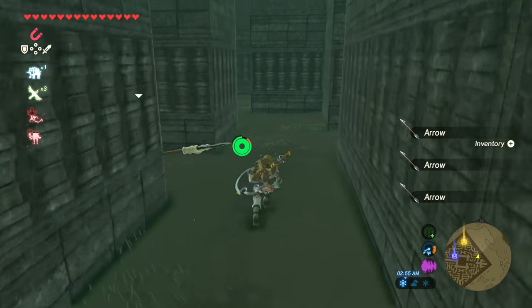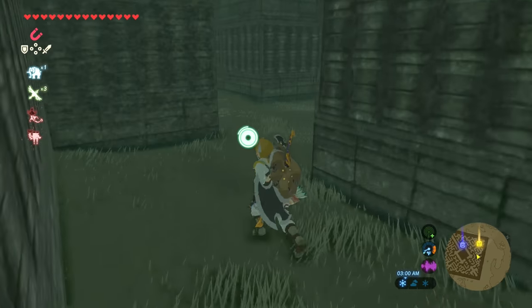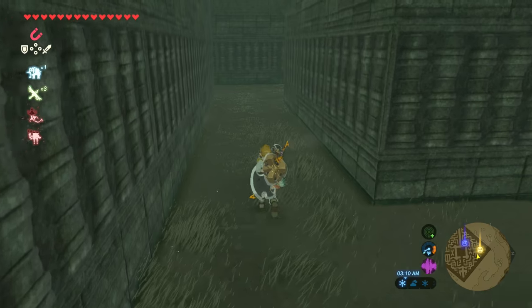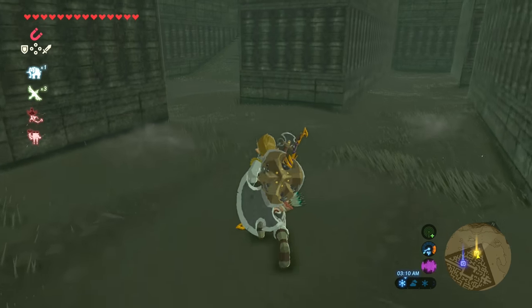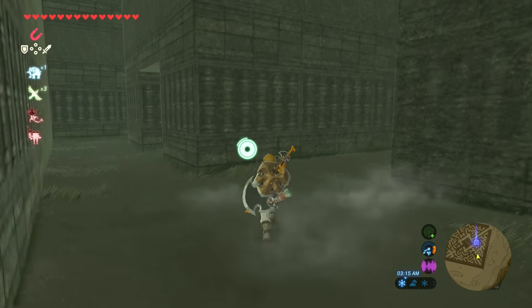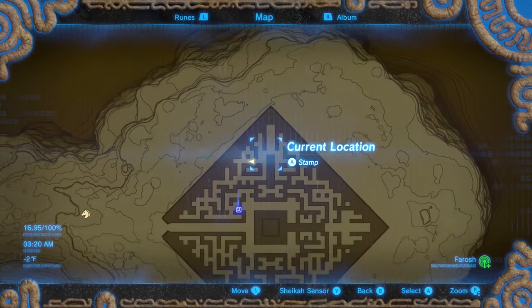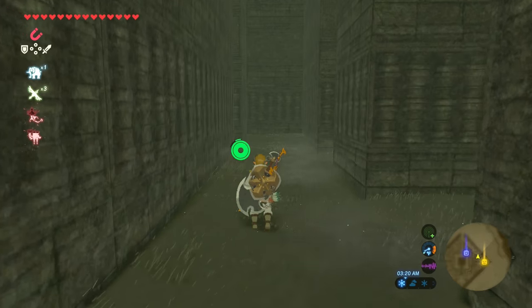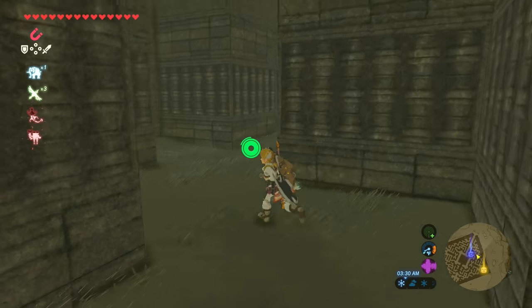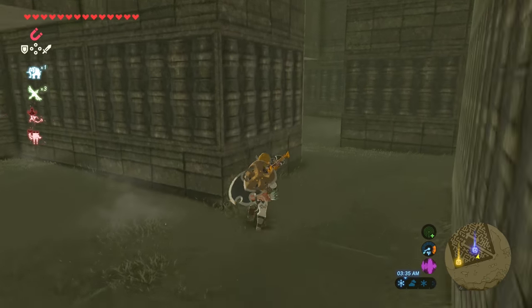We're skipping the second chest right now and still going to the outer rim. Just look at the map and see which paths are continuously connected. Make each goal the corner of the map because the corners are always going to be where you want to go. Stick to the outer rim. Remember, the goal now is to get to where that blue marker is.